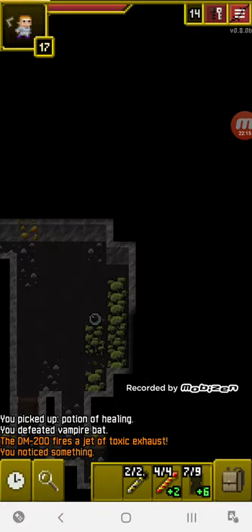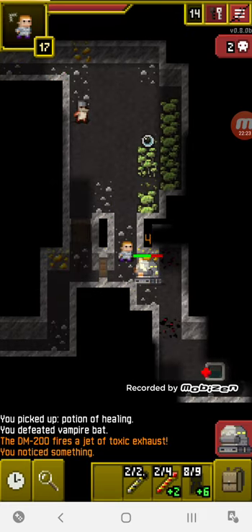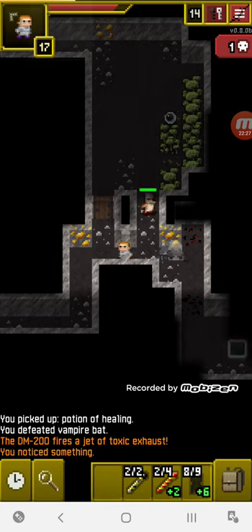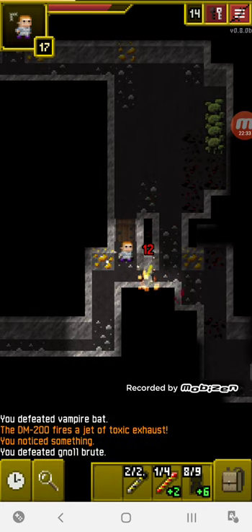There are some barricades over there I'll explore once I get through here. I'm going to burn this guy since he decided to shoot toxic gas at me. Actually no, I'll go towards him — I don't want him to hit me with it. There's a brute, and there he goes.